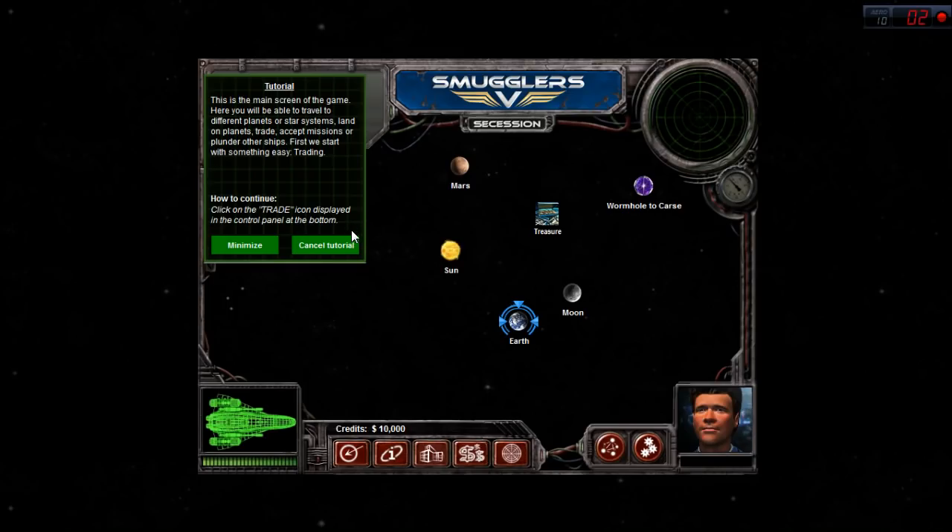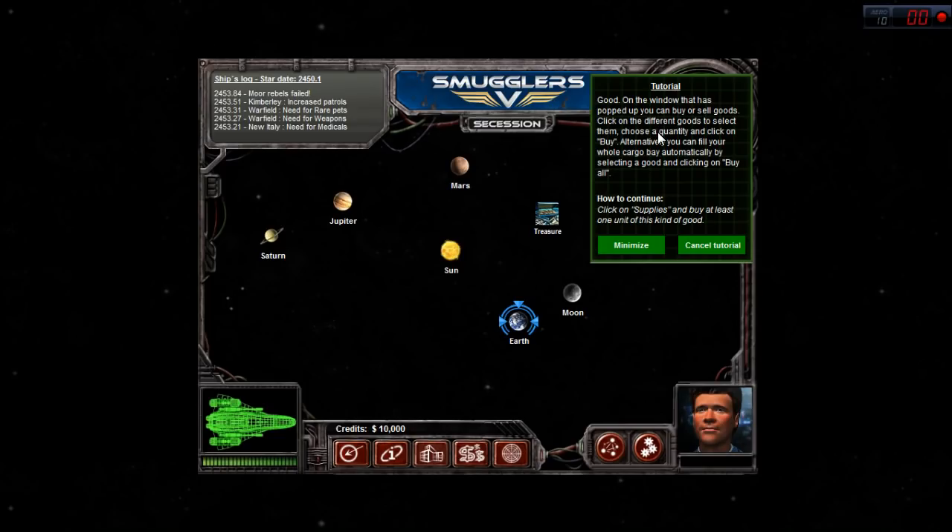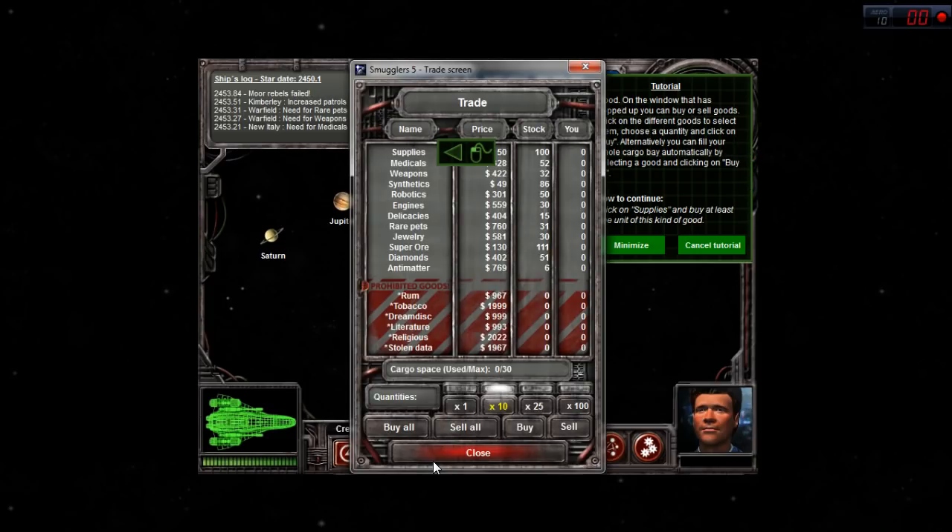Click on the trade icon displayed on the control panel at the bottom. On the window that has popped up, you can buy or sell goods. Click on the different goods to select them, choose a quantity and click on buy. Alternatively, you can fill your whole cargo bay automatically by selecting a good and clicking on buy all. We'll buy all supplies - we just got 30 supplies, so our cargo bay holds up to 30 goods. You can see the prohibited goods at the bottom - they tend to make an incredible amount of money, but that is smuggling and illegal, and you can get flagged and be in a lot of trouble.